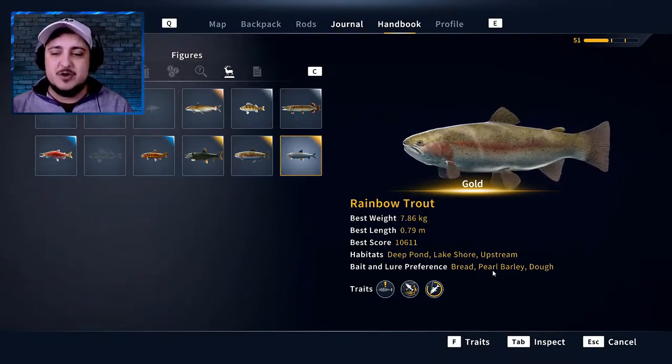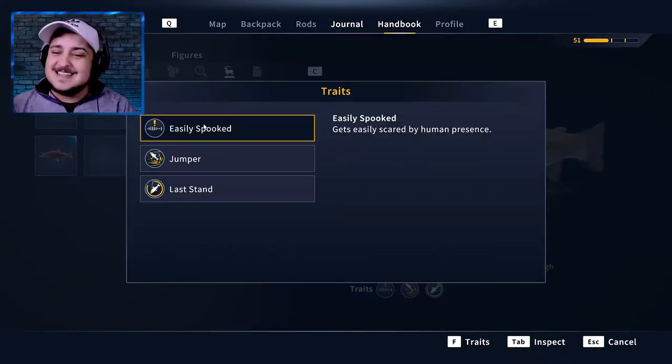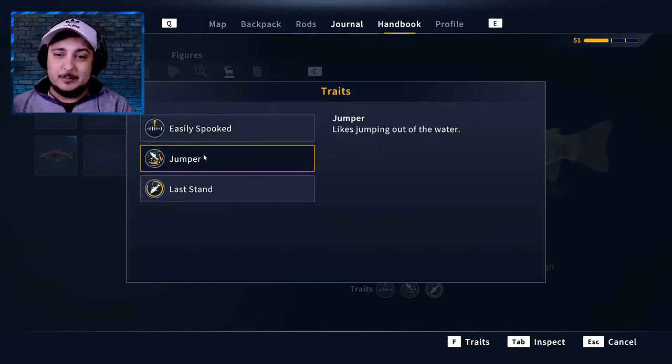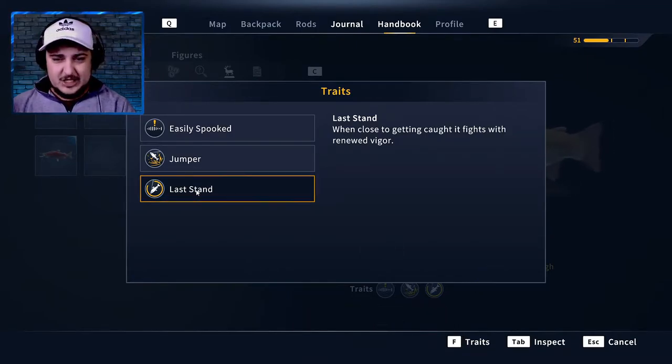Bait and lure preferences are bread, pearl, barley, and dough. We're going to be using a spinner. It is easily spooked, so it gets easily scared by human presence. It's a jumper, so it likes jumping out of the water. And last stand — when close to getting caught, it fights with renewed vigor.